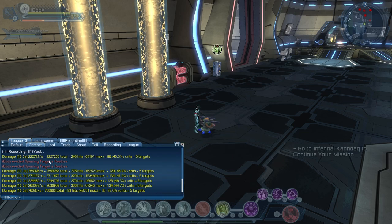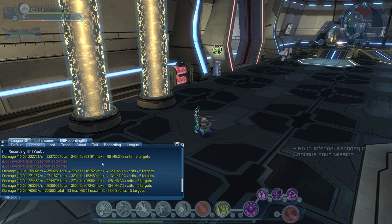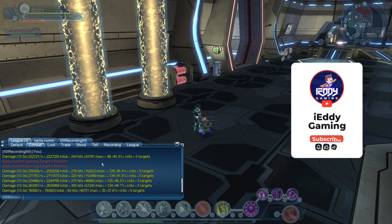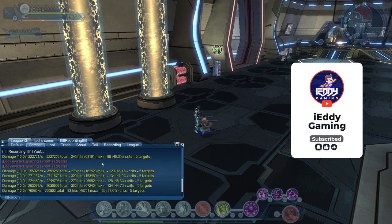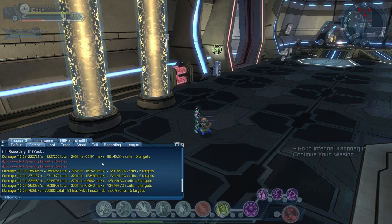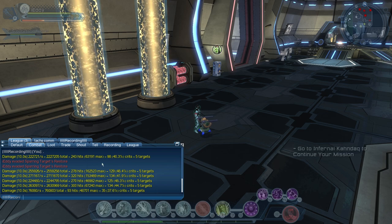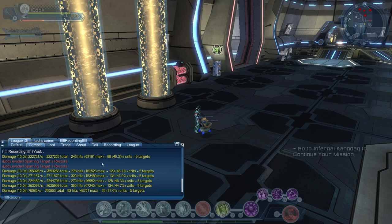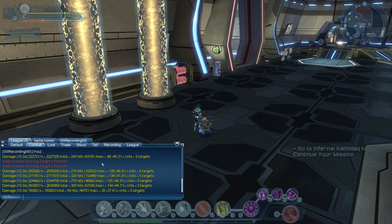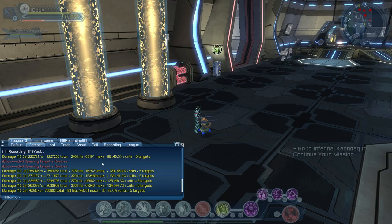AOE results on the sparring target: started at 222k, up to 2.2 million, then 2.5 million, 2.7 million, back to 2.2 million, and 2.6 million again. Great AOE damage. Make sure you're hitting every enemy with EMP and Stealth, keep them dazed, get your power interactions up. These are unbuffed numbers — with Batman Card or Frigo Card the damage increases massively. Highest individual hits reached 271k–285k.